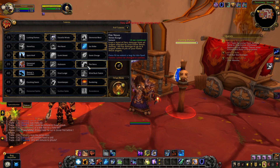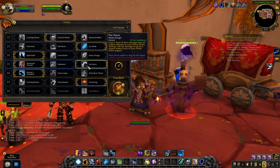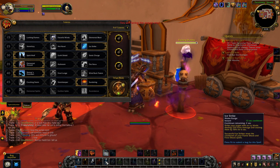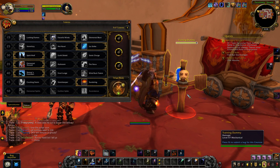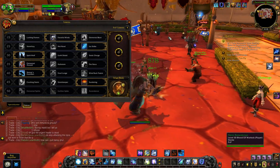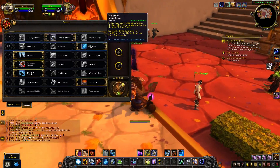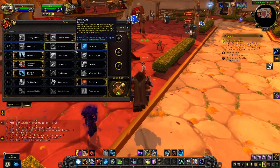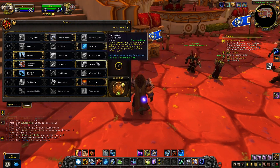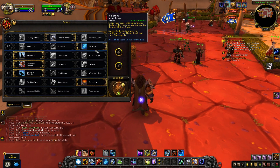Elemental Assault seems like a simple but very strong talent for pure single target, synergizing with Ascendance and Forceful Winds. I'm hoping Fire Nova might have some single target play with tuning. It looks like Fire Nova is AoE, Hailstorm is a cleave option, and Elemental Assault is the pure single target option. Ice Strike being on a different row now means you can be synergetic with Hailstorm - and as an extra ability that does quite a bit of damage, it's going to be really nice for filling globals.